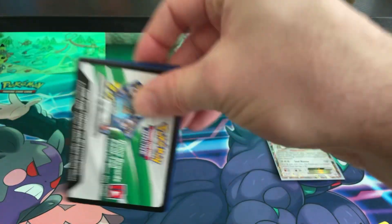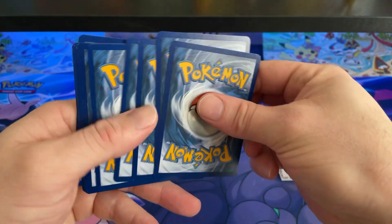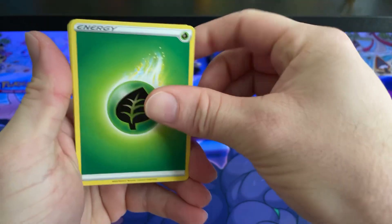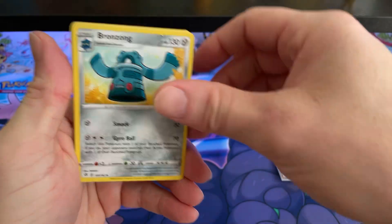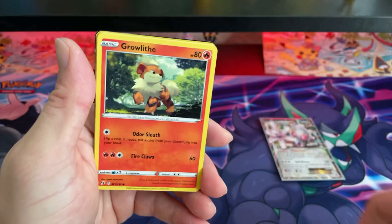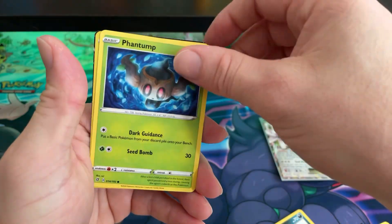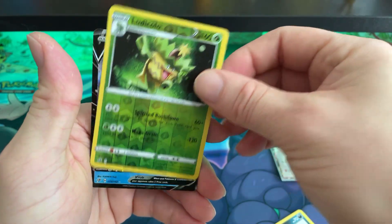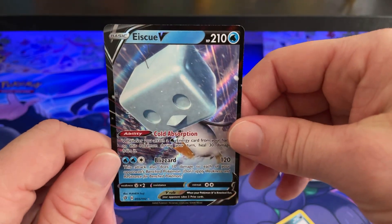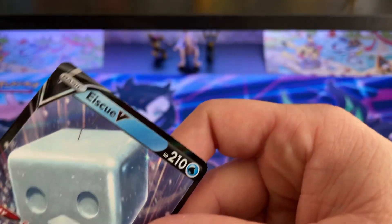I went to Target and got one of them, but there was another one — they both had the same packs, so you might not get different ones. We pulled: Tool Scrapper, Milcery, Breloom, Empoleon, Bonnie, Phantump, Ludicolo, and Squirtle — 55 out of 192.